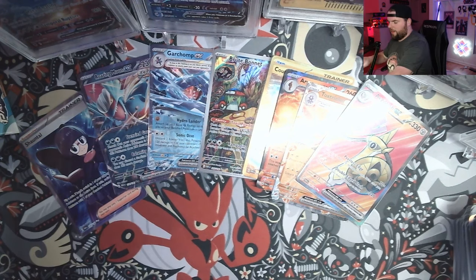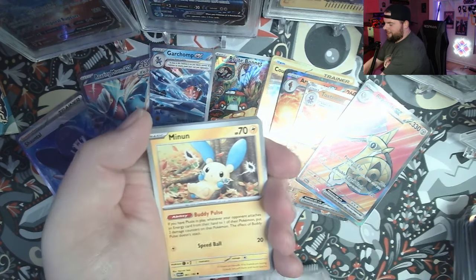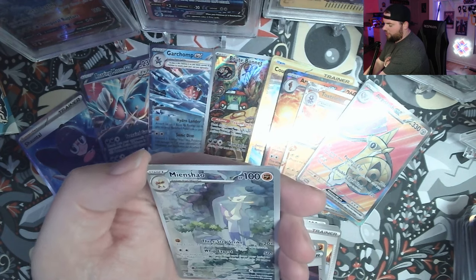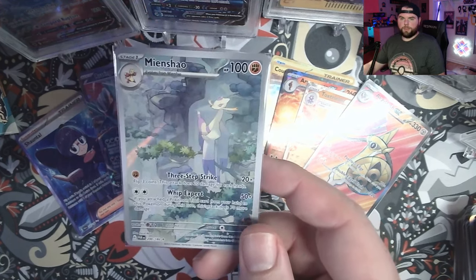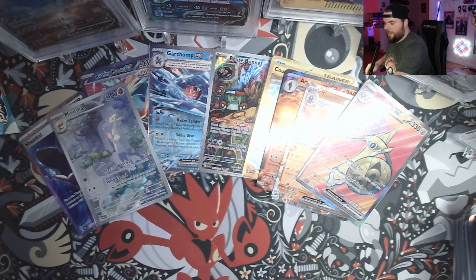I can't believe they gave Iron Jugulis the normal typing — that's wild. There are so many future paradoxes that could have easily been Steel type but they chose not to. Anyway, we got Doublade — alright, our Doublade here. We got Mela, Minior, Dondozo, Chantal, and the Mianshao illustration rare — we've got two in the box now! And a Palkia. We've seen Groudon and Palkia here, very nice. Mianshao is just balancing on a branch by the waterfall with a foot up in the air — that is pure skill.